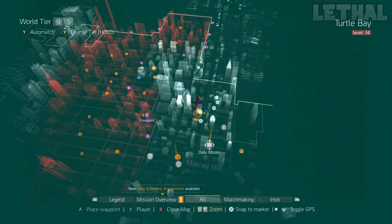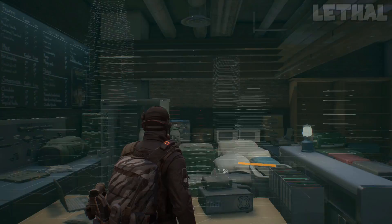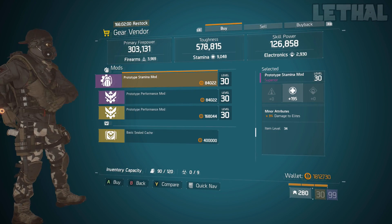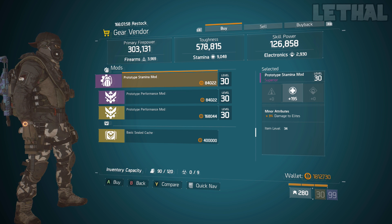The final point of the venture you guys want to check out is the Firewall, and what he's actually selling is a 195 stamina and 3% damage to elites mod. If you're making a PvE DPS build, these mods are really, really good. They come with stamina so you will be a little bit tanky, but you're also going to get a lot of damage from the damage to elites on these mods.